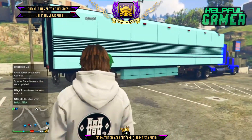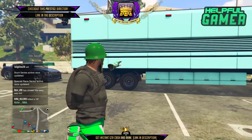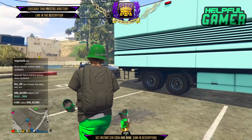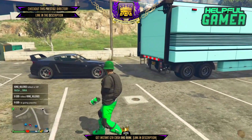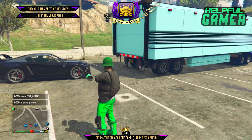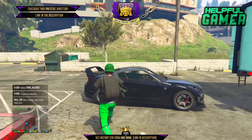For this glitch you need yourself and two other friends. One friend needs to have the MOC set to personal vehicle storage with no vehicle in the back. From there, he takes any street car or personal vehicle and pulls up to the back of the MOC.